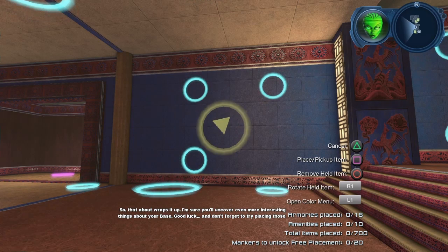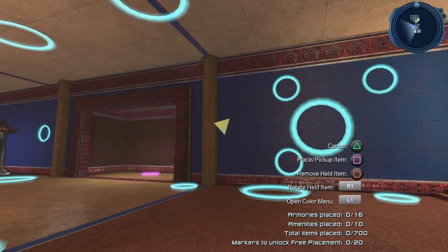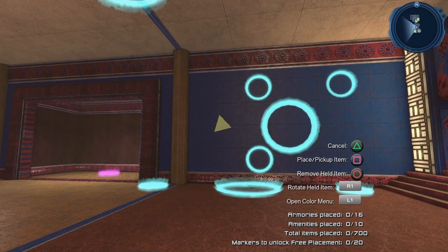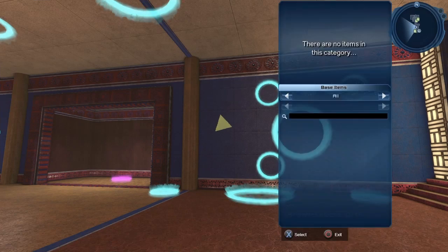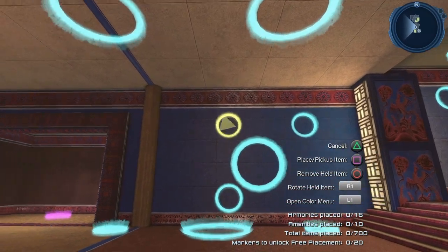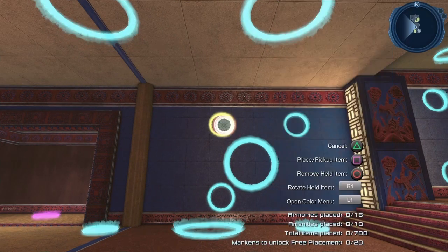If you take a look at the bottom of the screen you'll see 'Markers to unlock replacement mode: 0 out of 20.' Basically, once you place 20 base items you will unlock free placement mode. Until you unlock it, you have to put items within those circles — if you try to put an item outside of the circle at this point it's not going to work.